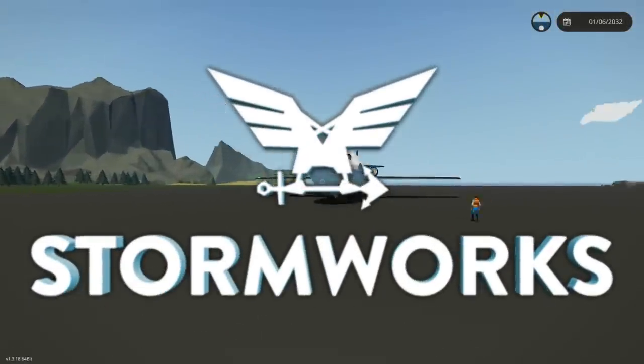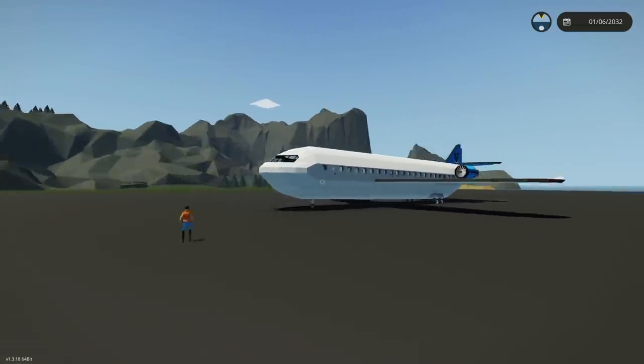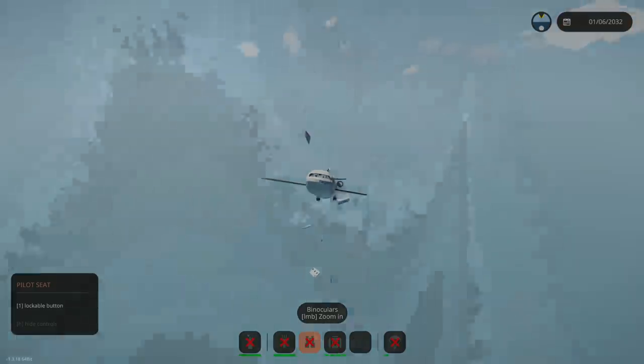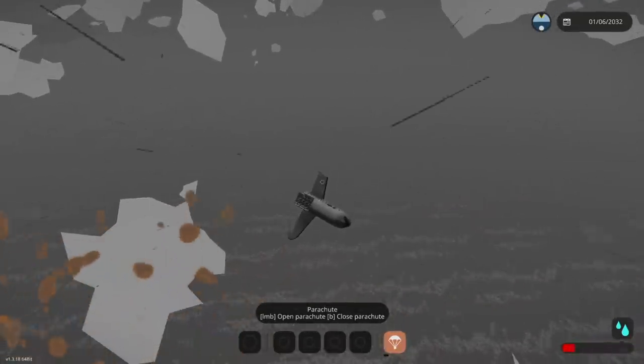In today's episode we are checking out one of the coolest destructible planes in Stormworks. This thing blows apart in 25 parts. It's even got a black box — folks, stay tuned until the end because we have an incredible search for one of the black boxes in the plane and you will not believe where this thing ended up. Be sure to hit that thumbs up button for some more Stormworks and let's jump in.